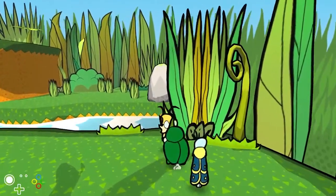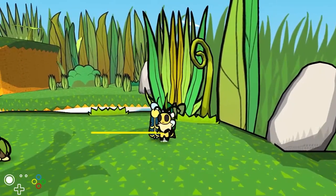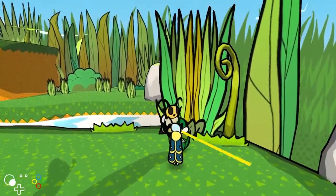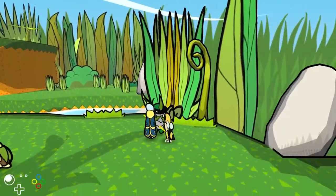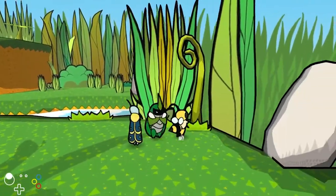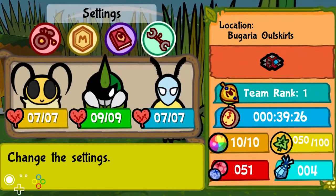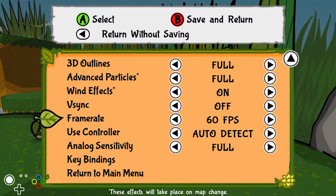Basically what we can do with this is use a lot of items we shouldn't have access to, and we can duplicate metals, items, or key items. It's pretty easy to do and shouldn't be too hard, especially on Switch which I find easier.